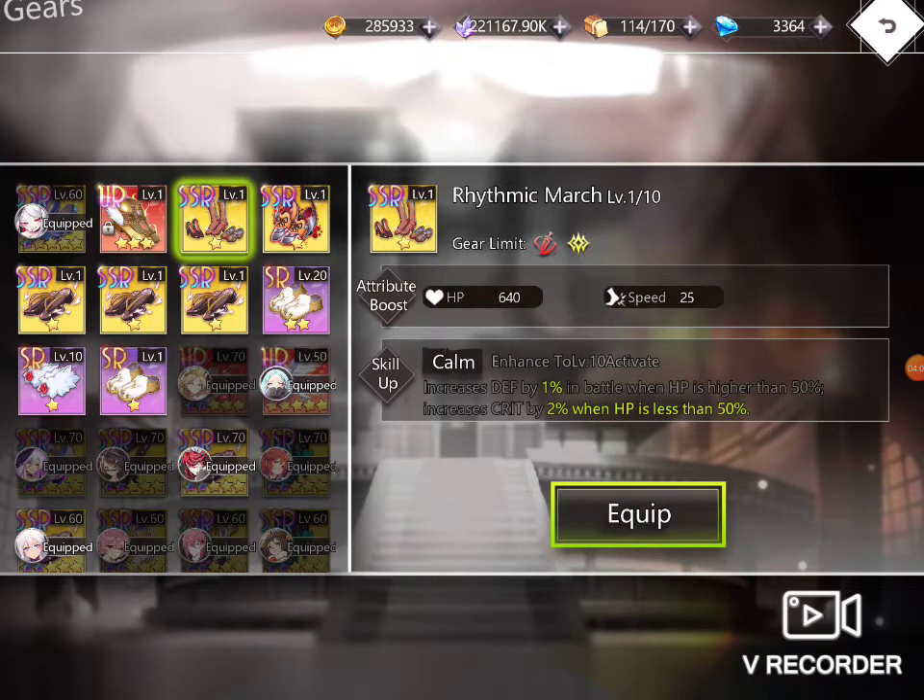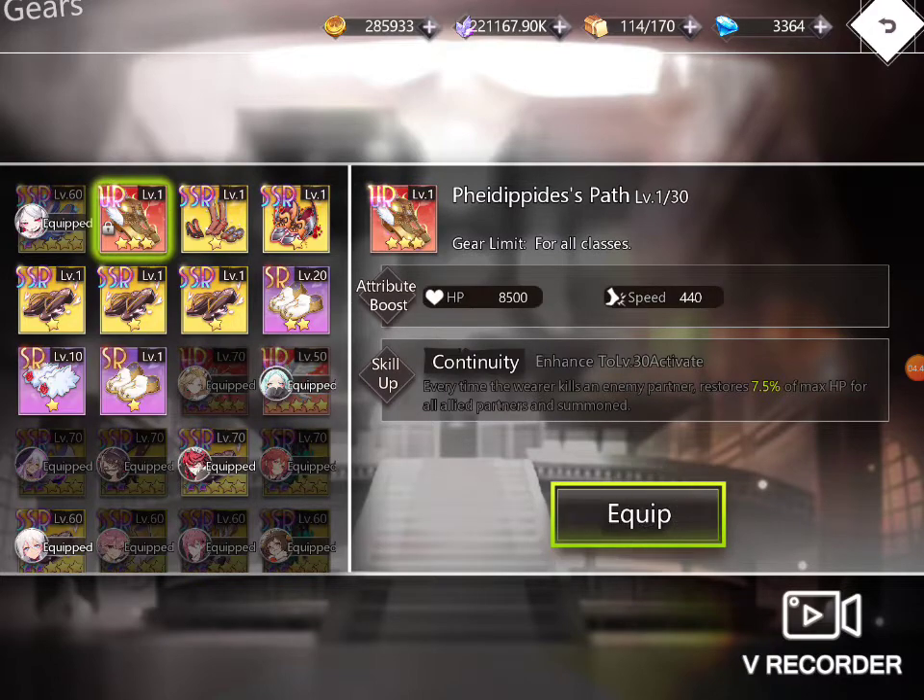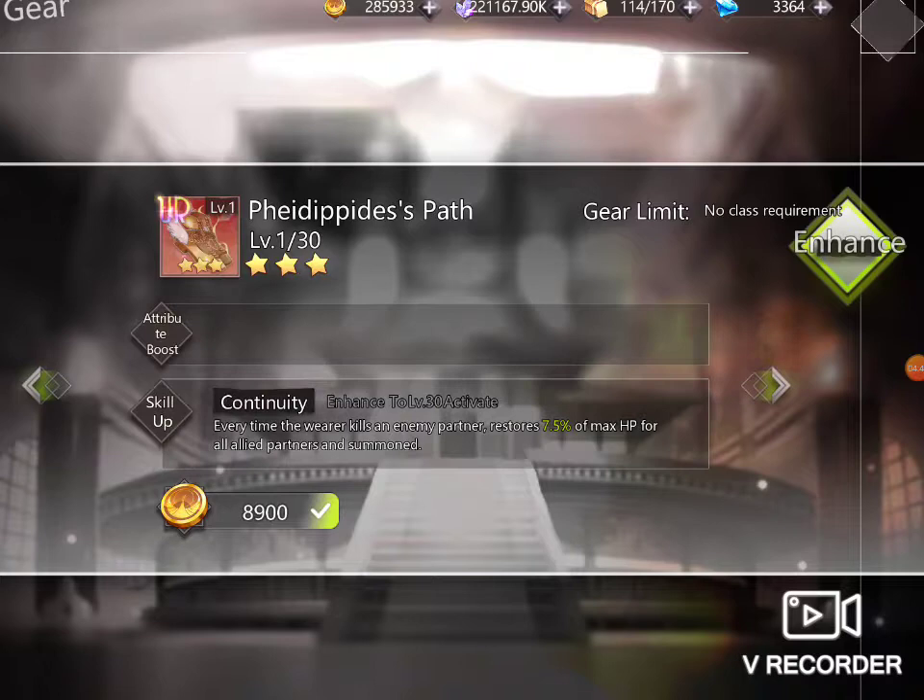Increase defense by 1 in battle when HP is higher than 50, increase critical by 2 when HP is lower than 50. This is annoying but this is good for my Jammy, because my HP goes up sometimes, he goes down sometimes, he takes HP back again. If it can stack it will be very very good. If they stack — I don't know for sure if they stack or not. But still I want this one just to go a little up.